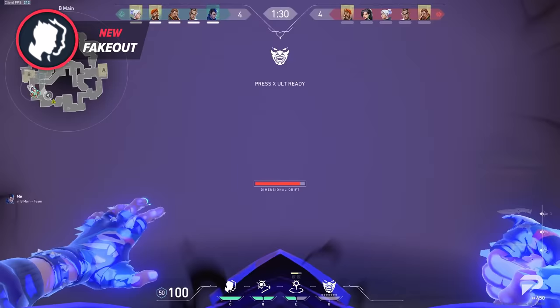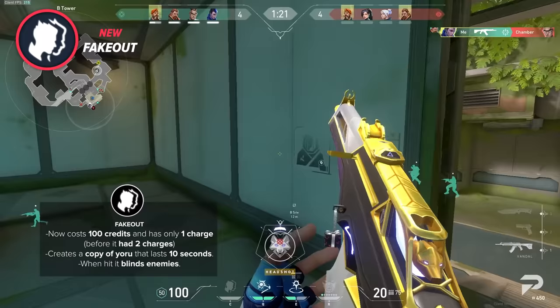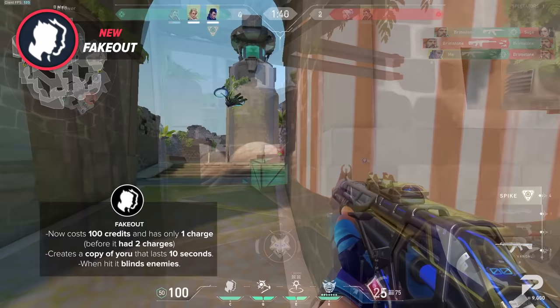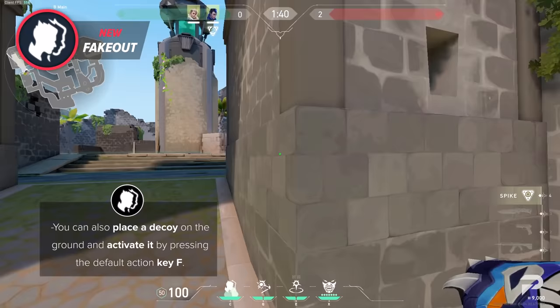The first ability we're covering is his Fake Out, which is basically a completely new skill from its pre-reworked version. It used to be fake footsteps, but now it's something completely different, which is a clone. It still costs 100 credits, although his charges dropped from a max of 2 to only 1. This ability is definitely a lot more interesting and versatile as well as powerful. Just like the footsteps, you can place them and leave them to be activated later, or you can simply use them instantly.